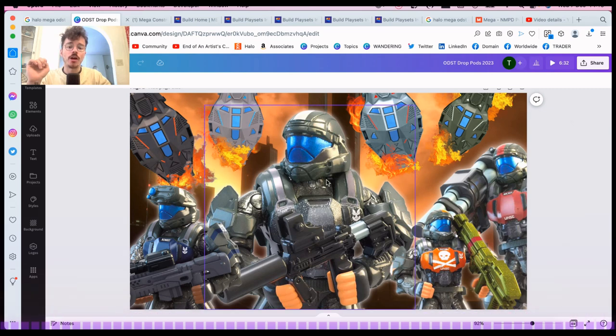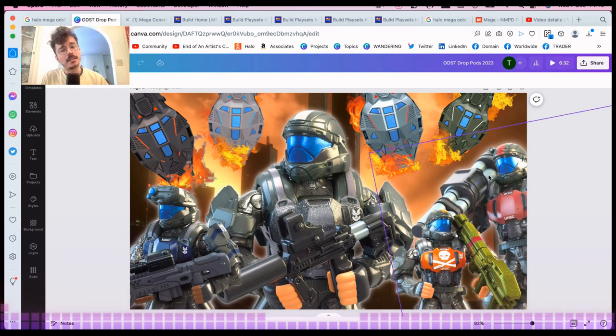We've got four drop pods featuring the Rookie, Romeo, Dutch, and Mickey. Some of these figures are so expensive on the aftermarket as collectibles, and these will be expensive in the future. I should point out there's a big difference between scalping and merchandise pricing — the gradual increase of a product's price as it becomes a collectible due to scarcity and demand. Scalping is a bad thing: if you buy a 20th character pack and immediately sell it for twice the price, that's not a good look.